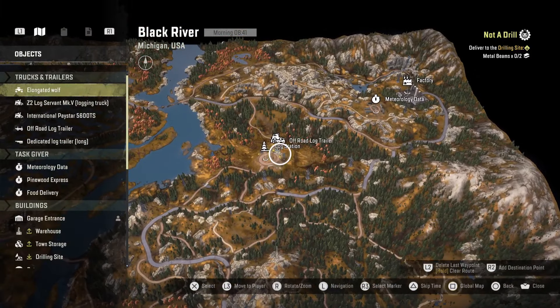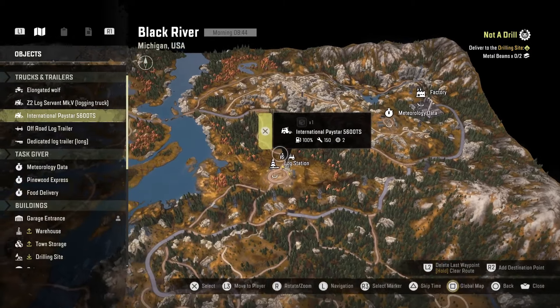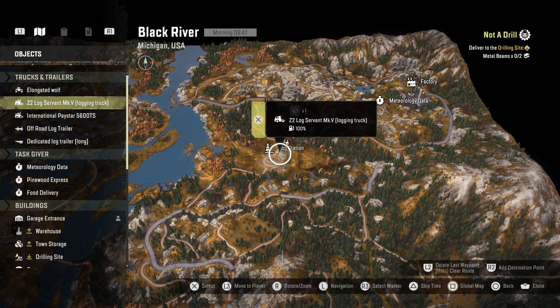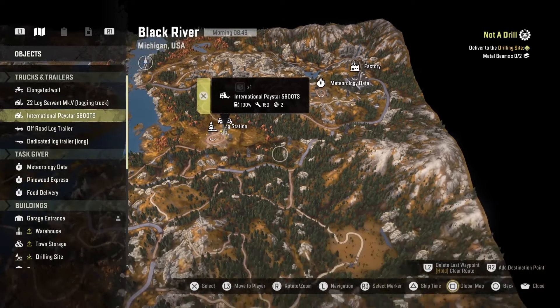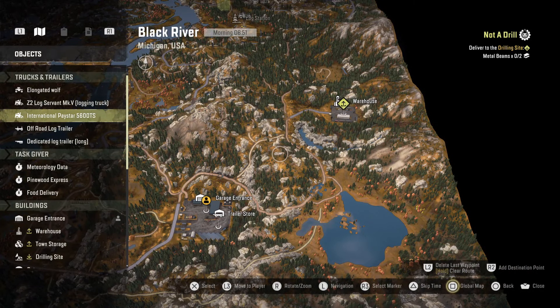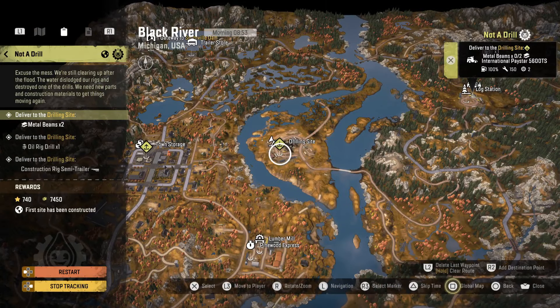We have a couple of trucks sitting out here. I actually went and put the original Paystar — the original twin steer Paystar — out here with the logging trucks. These three trucks — the Elongated Wolf, the Z2 Log Servant, and the Paystar — are all going to be doing the logging mission. So the only thing we need to do now is get two metal beams for the 'Not a Drill' mission — the oil rig drill, which is in Smithville Dam.